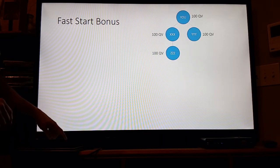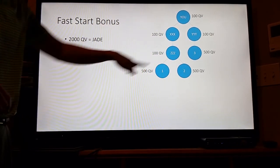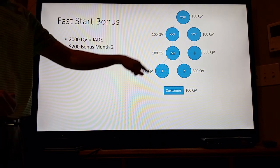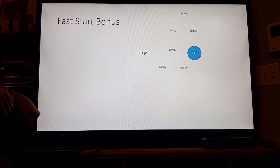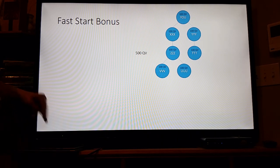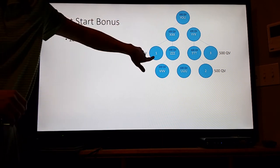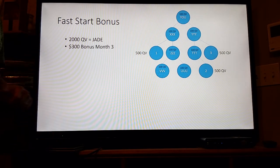Month 2: 2,000 qualifying volume points is Jade. You add 3 business partners — that gets you 1,900, so you add a customer and now you get a $200 bonus. This isn't 3 customers or business partners you add alone — it's 3 business partners that you and your team, between the 4 of you, add 3 more people. Month 3: everybody resets at 100. 2,000 qualifying volume is Jade. You add 3 people — this guy added 1, that guy added 1, that guy added 1 — you add all that up, you get your 2,000, and now you get $300 for your third month.